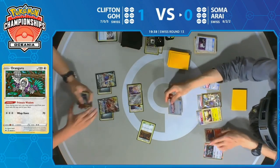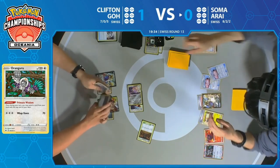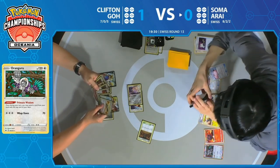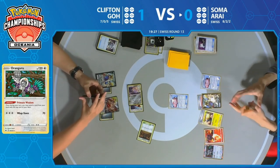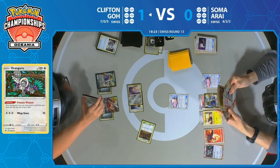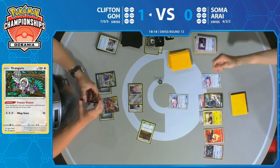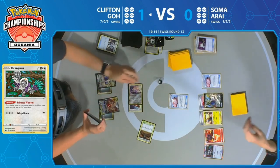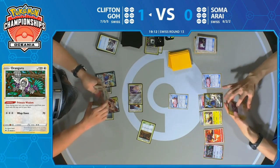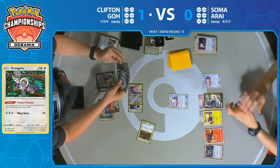There's the Switch — Magcargo goes back to the bench. Deliberating whether to put out Mareep or a Lily's Poké Doll — probably going to be Lily's Poké Doll because Jirachi's already asleep, and that's the end of the turn after Intrepid Sword. Huge turn for Soma as his board was not disrupted. If that Magcargo would have gone down, it would have been very difficult for Soma to reestablish a lock. Now Soma is going to continue to draw whatever he'd like from here on out every turn.